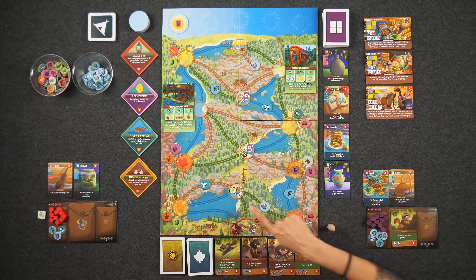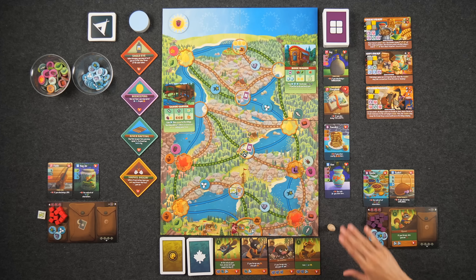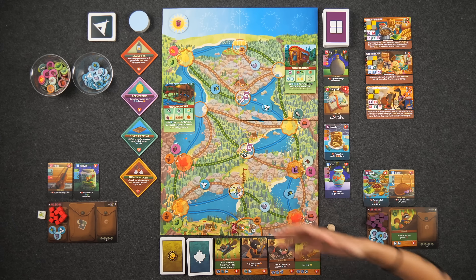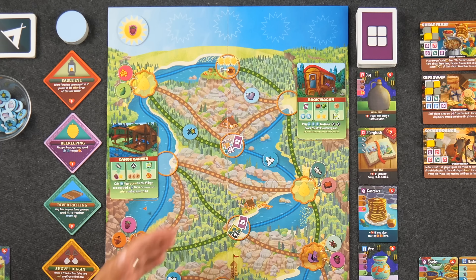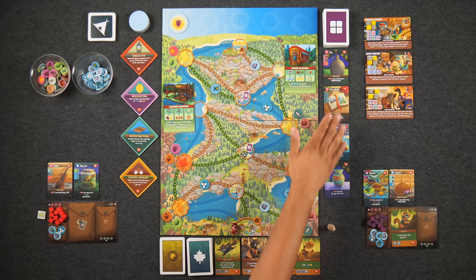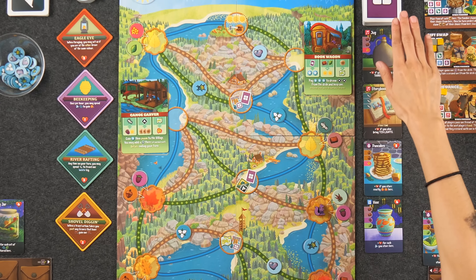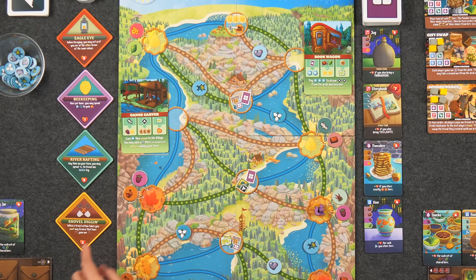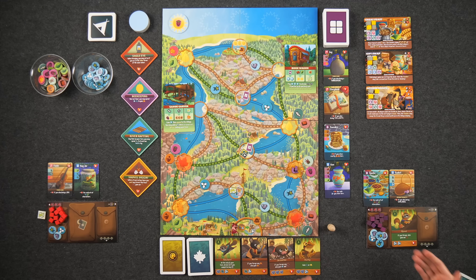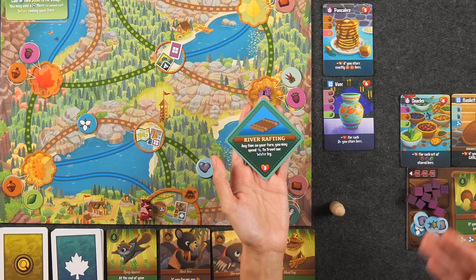In addition to the groves, the lookout allows you to gain two map tokens from the supply as well as a new favor card from the display. Note that some symbols on locations are changing in the final product — the final version will show two map symbols to indicate collecting two map tokens. The lodge allows you to take one face-up favor card as well as one from the deck. The clubhouse lets you take a face-down favor card from the deck as well as a patch card. Patch cards are another way to score points, as indicated by the hearts, and they also provide ongoing or limited-use abilities.